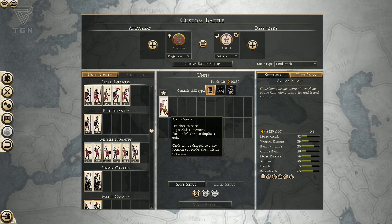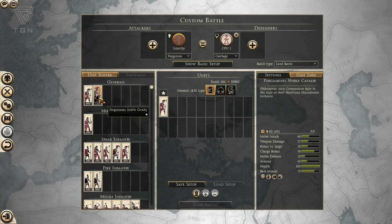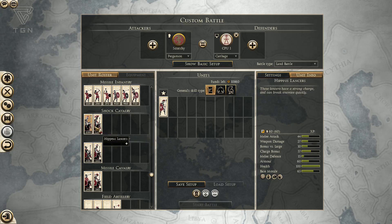Good bonus versus large, a nice Charge Bonus, and with Expert Charge Defense, these guys ought to be pretty powerful. The other general you can bring is a Pergamene's Noble Cav. I like this Cav attack-wise and charge-wise, but it's very weak with armor, which makes it very questionable as to whether this unit's worth it. You can get almost as much bang on the charge out of these Hippaeus Lancers — the charge is considerably lower, but you get better armor by far on the Hippaeus Lancers. It's 120 more talents for the Pergamene Noble Cav.